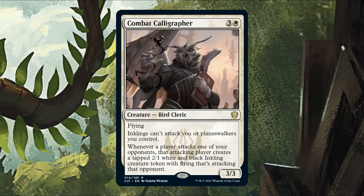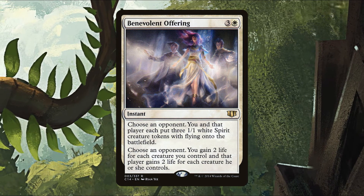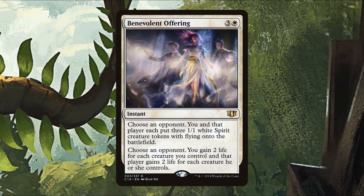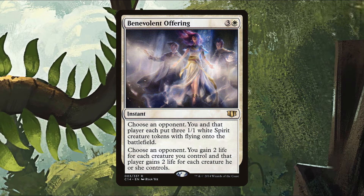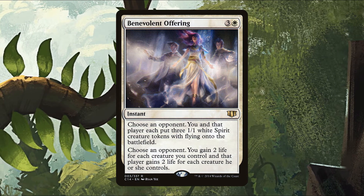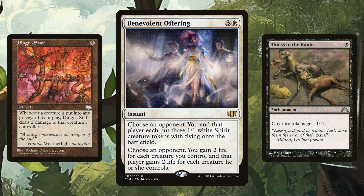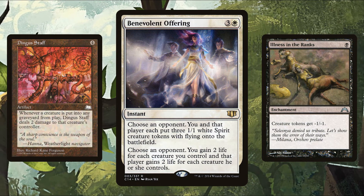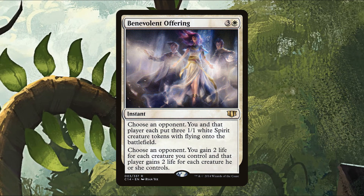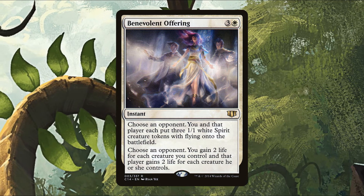Benevolent Offering is a four mana instant with two effects. First, choose an opponent — you and that player each create three one one white spirit creature tokens with flying. Next, choose an opponent — you gain two life for each creature you control and that player gains two life for each creature they control. If you have a Dingus Staff and Illness in the Ranks, Benevolent Offering will essentially deal six damage to one opponent when those three one one spirits immediately die.